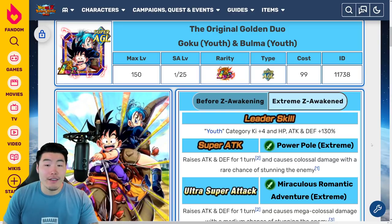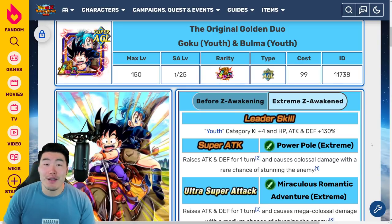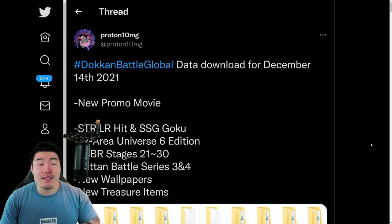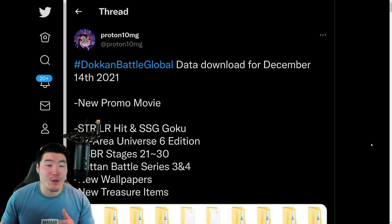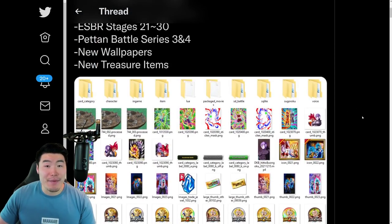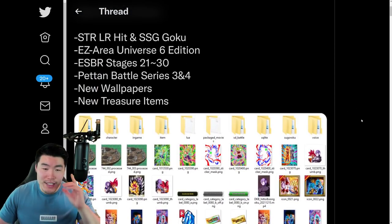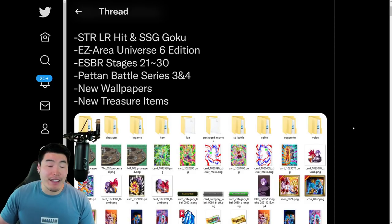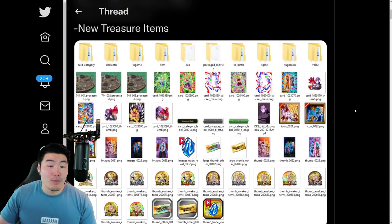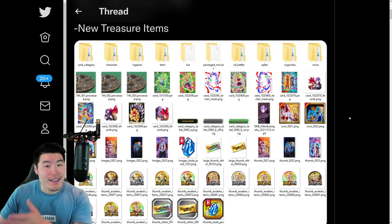All three of these Extreme Z Awakenings are quite good in my opinion, and this EZA for LR Goku and Bulma is also very solid. So four really good Extreme Z Awakenings, along with all the other stuff coming to Global with the new Celebration. And one thing that is not here yet, but we know it's coming, is the New Year's Step Up banner — so that's something you guys need to save for, because you will be getting the Guaranteed Dokkan for the rotations.